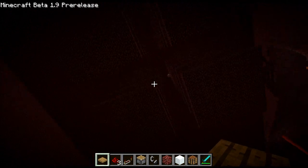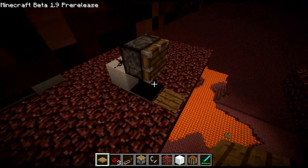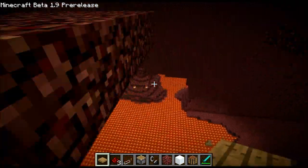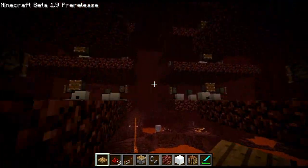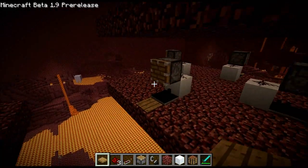It's pretty simple how it works. Basically, I've just got a bunch of these pressure plates hooked up to pistons, so that when a zombie pigman steps on it, they get pushed off and they fall to their death. It kind of requires a lot of resources, because all these pistons require iron.